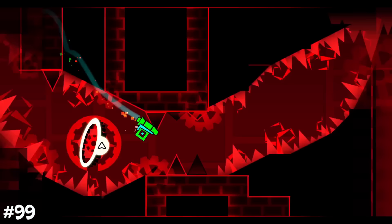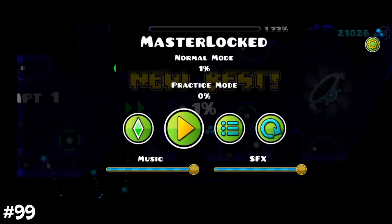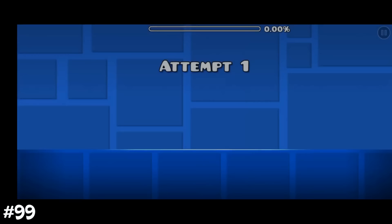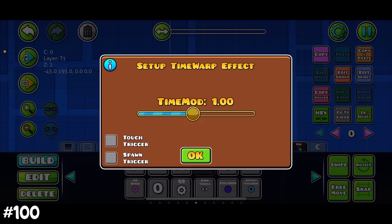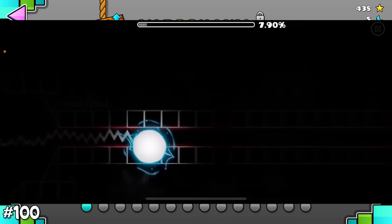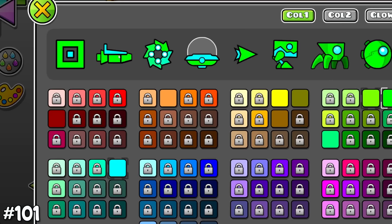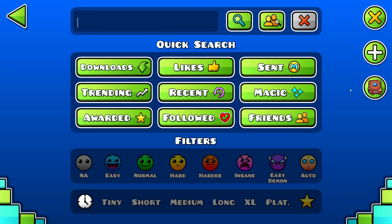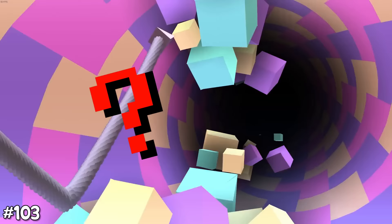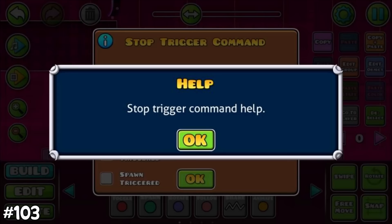The 2.2 update resulted in a weird glitch that made you able to complete any level: first die, return to the home screen, delete the level, then play it again while holding the delete button, resulting in the level becoming empty. You can also speedhack any level with certain mechanisms. You can click on the ship in the icon kit menu to show the jetpack icon, and you can find RobTop's account by typing the number 16 in the search bar. The info button about triggers most of the time doesn't say anything helpful.